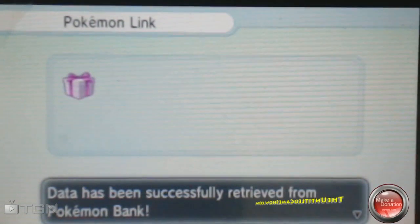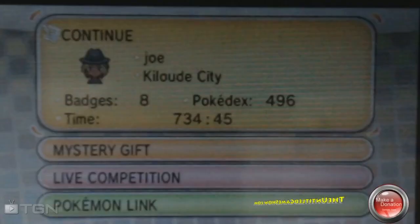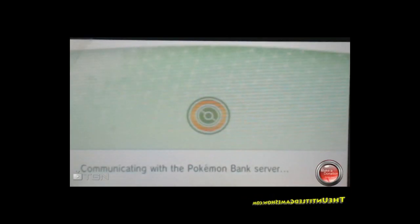First thing first, what you need to do is go ahead into the PokeLink app once you've downloaded the PokeMiles in Pokemon X and Y. Receive your Pokemon Battle Points or PokeMiles, whichever you chose.